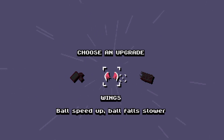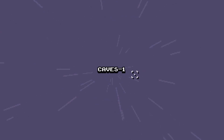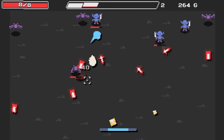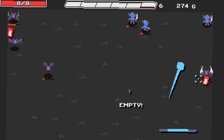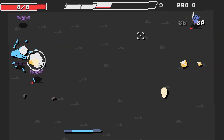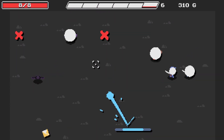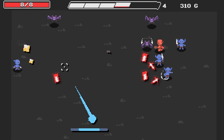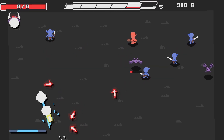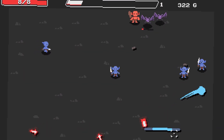There are so many upgrades I haven't even seen: micro bullets, bullet damage down, max ammo free — that's a no; wings, ball speed up, ball falls slower — not a vibe. I think I'll go coupon. I'm getting the hang of using the bullets to force a move for the ball instead of racing the paddle to get it.